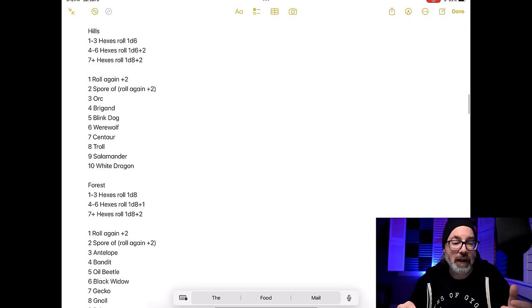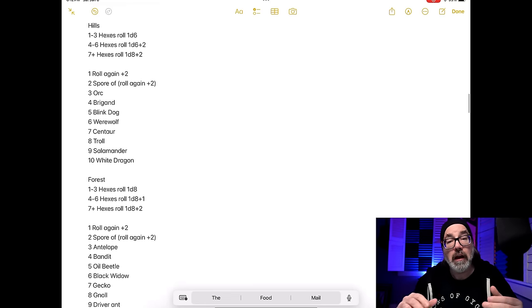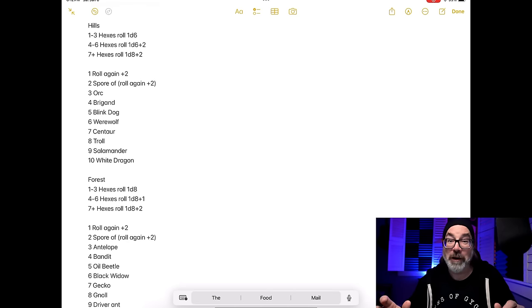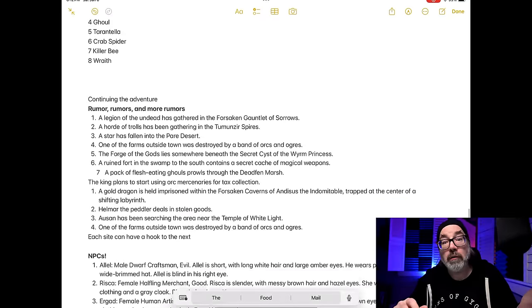Then I went in and created a wandering monster list. In the hills, I rolled eight wandering monsters, sorted them by toughness, and depending on how far away you are, you roll either a d6, a d6+2, or a d8+2, then look at the chart. Rolling a d6 close to the village, you can get anything from rolling again with a plus modifier, to some spore, an orc or brigand. Roll all the way at the top and you're running into — or at least seeing — a white dragon. Forest, Grasslands, and Swamp each have their own list.